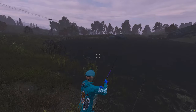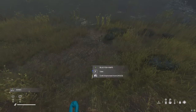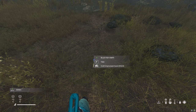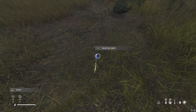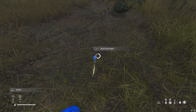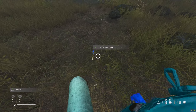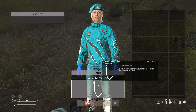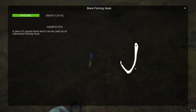To set up to craft improvised hooks, simply take some bones to your hand and you'll need a knife. Look at the knife and craft an improvised fishing hook by simply holding the left mouse button and wait for the animation to finish. Once it's finished, you'll notice the hook will drop to the ground. This is a quick and easy way of being able to make cost-effective hooks.